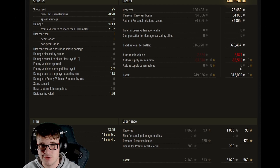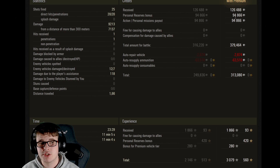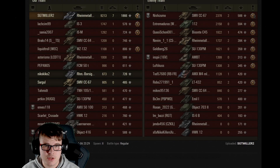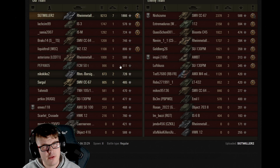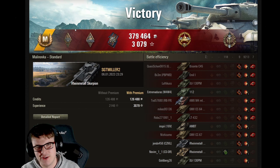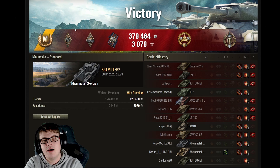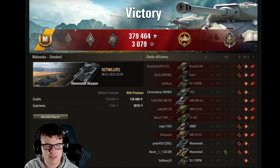In the final replay, Sergeant Miller Too managed to come away with the mastery badge, Bruiser, Demolition, Sniper, Fire for Effect, High Caliber, and Top Gun — picking up 9213 damage, seven kills, and 1866 base experience, making 313,000 silver. That is using personal reserves and personal missions as well — so an amazing result in terms of silver earned. You can see how outrageous the silver amount can get with this thing, and it was an exclusive premium round game to boot. A brilliant result dealing more damage than the entire team combined.